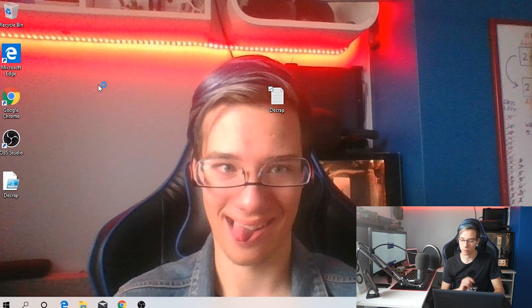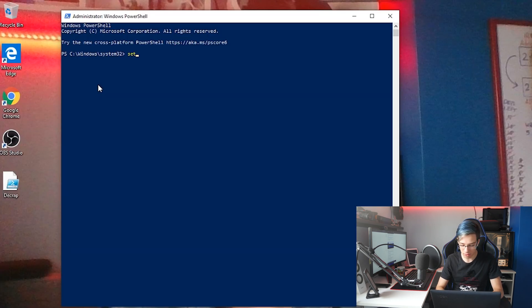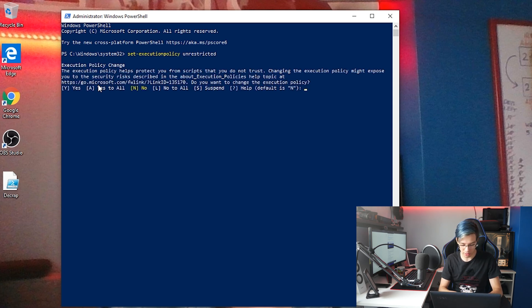Now I'm going to open the instructions for myself so I don't get this wrong. Right-click on PowerShell, run it as administrator — this is very important — and type: set-ExecutionPolicy Unrestricted. Yes to all. Now we are completely unrestricted.